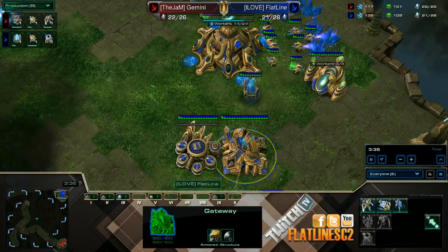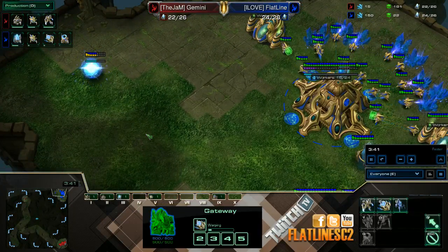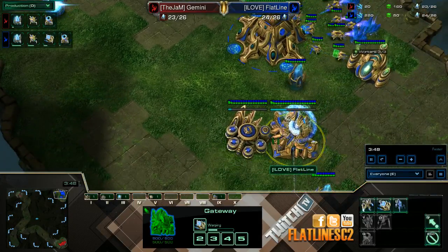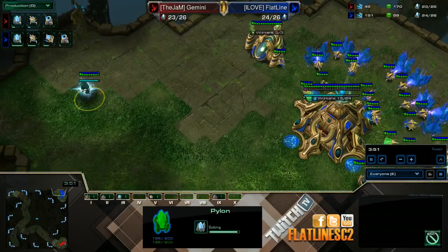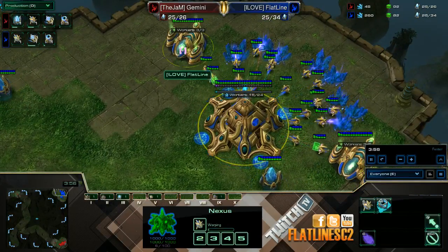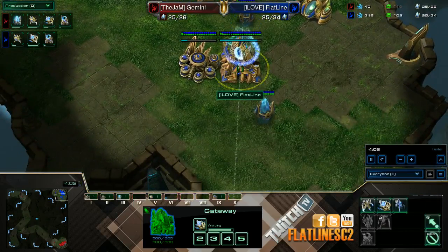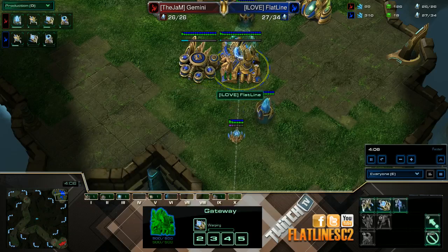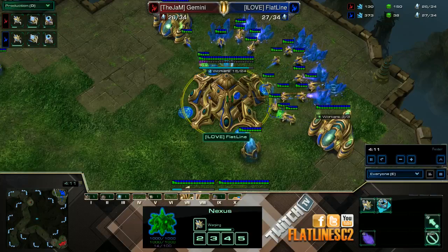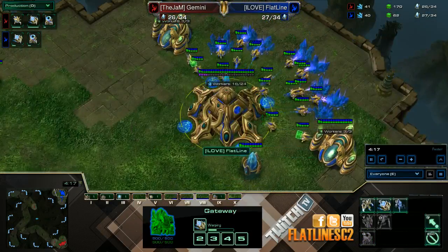Put guys in gas immediately. You saw I was queuing up a Zealot at once — this is just because if he does proxy or something on Whirlwind, at least I have a Zealot on the way. You can cancel it, get your pylon — right after you have three guys in gas you should be able to afford it. Chronoboost out that Sentry, get the Warpgate started, get another Sentry started. Then you should be sending a probe out right when you start that Sentry.